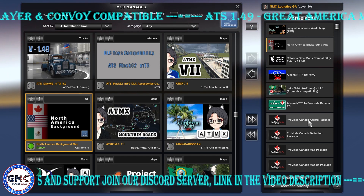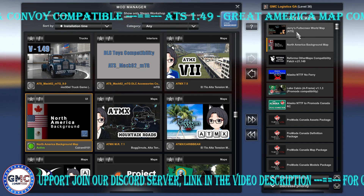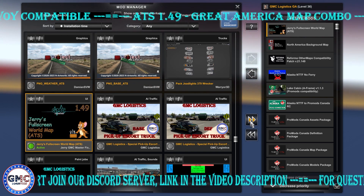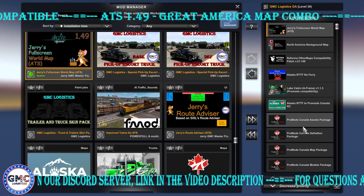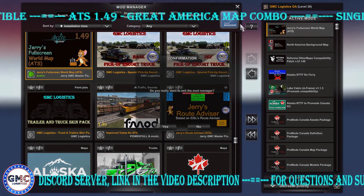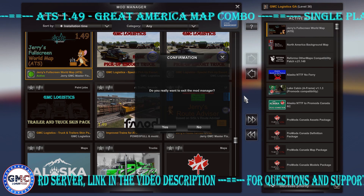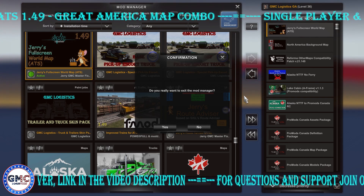We have the North America background map by Kairam 0101 — I personally use this one, but you can use the ProMods one; it's also available in the download link on the website. And of course the Joyful or screen map. This combo has no content updates whatsoever — it's just a changelog with the load order slightly modified because of the broken roads around the Reading area. With all that said, I wish everyone to enjoy the combo, enjoy our videos, and see you next time on the next video or the next livestream.